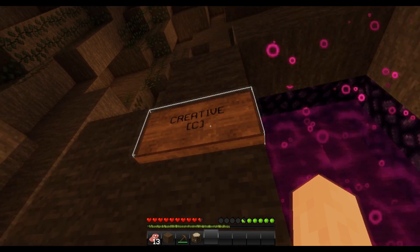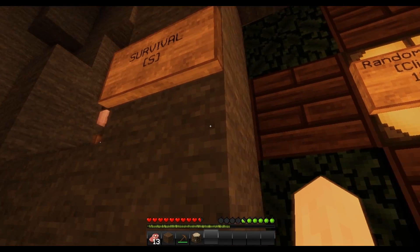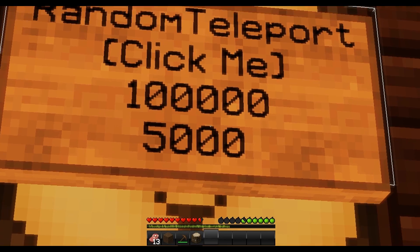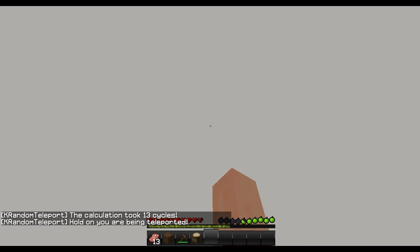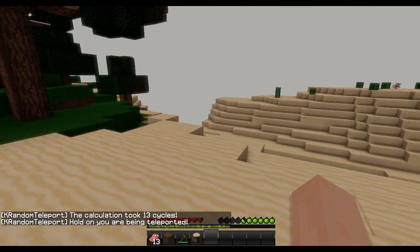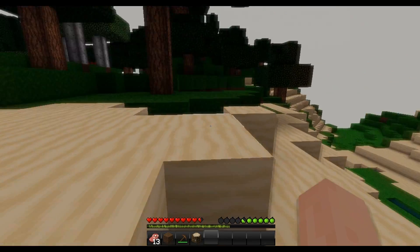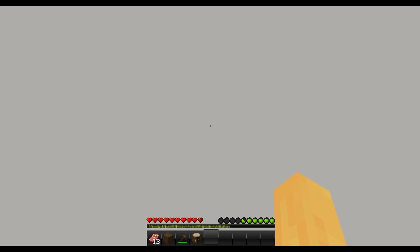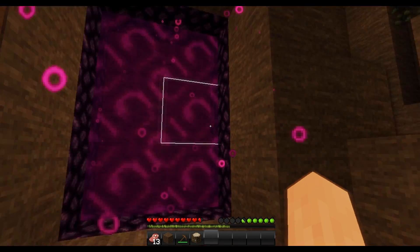Right now we have the creative world — you go in that portal and it brings you to the creative world. Or you could go over to the survival world, click the sign, right-click it and it'll teleport you. It'll generate random coordinates and send you there. As you can see, I'm just in a random spot right now.